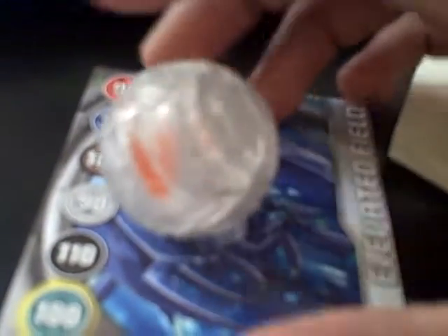Another V Striker, but this one is 640 G's. A Bakugan Clear Saurus, 570 G's.